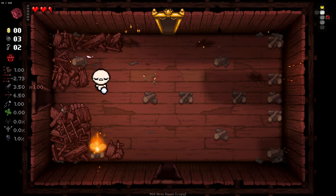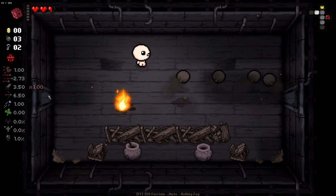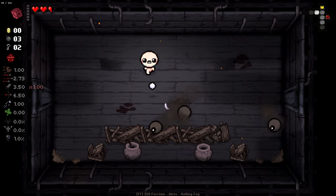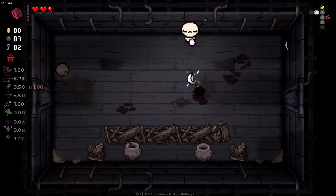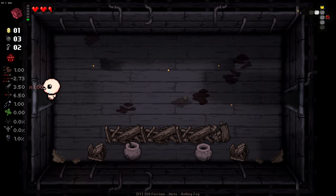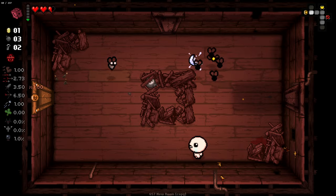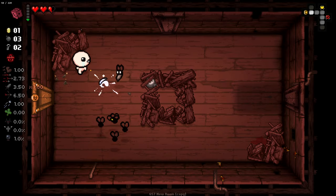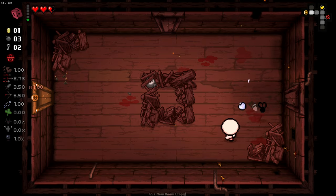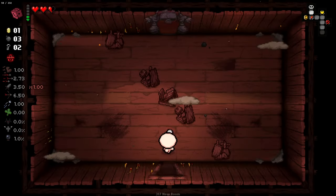We've got a token there that we might be able to use in the future on this floor if we get anything nice to duplicate. It'd be nice to get like a dime or something or a soul heart duplicated - that would be the premium experience. A single penny isn't exactly what I'm looking for. We'll see if we get another charge here, but unfortunately a little bit of a bust on our first item room, which is always a bit sad when you're playing as Isaac.